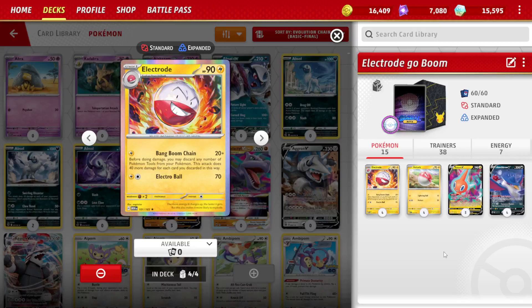Good morning, good afternoon, good evening — whatever time it is that you're watching this. Today we've got a deck from the Jank Place TCG Discord, shared by Murtaugh. It's an Electrode deck — bang boom chain — which is the main attacker, at least for the start of the game. Before doing damage you may discard any number of tools from your Pokémon, and this attack does 40 more damage for each card you've discarded this way.